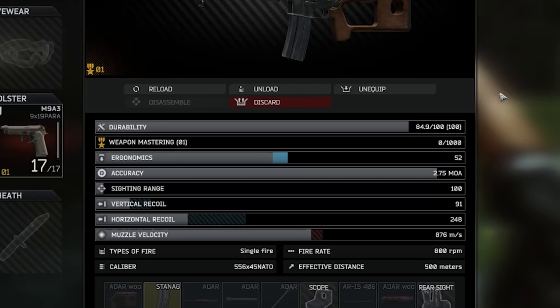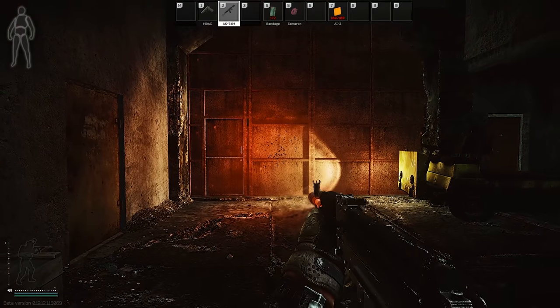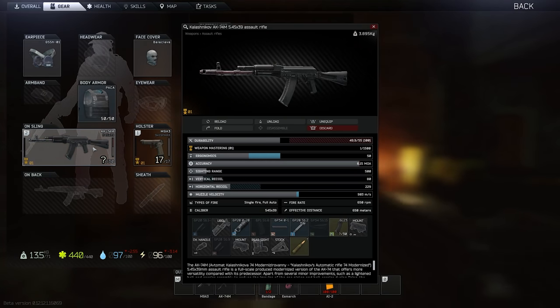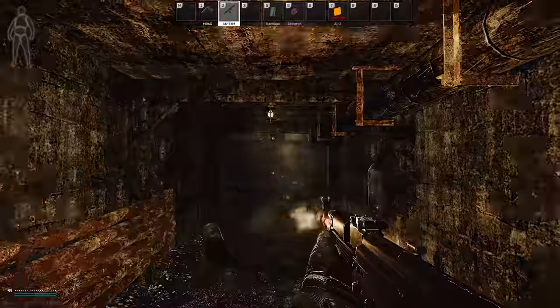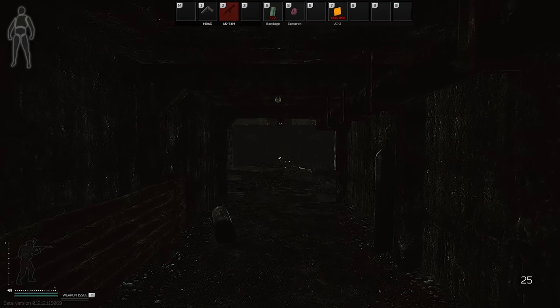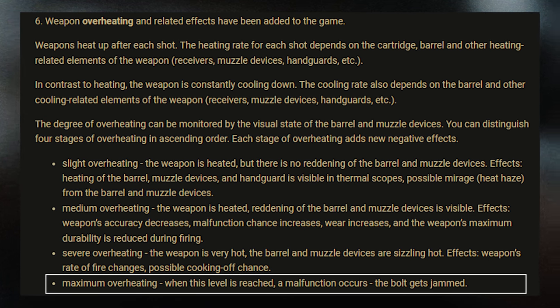Severe overheating is the next stage, which includes all the effects from medium heat plus rate-of-fire changes and the possible chance of cooking off. This is when a round can just go off inside the weapon because it's so hot that the primer ignites — and I had this happen a few times whilst testing. It looks like we're going to have to show some discipline after a big fight, and I'll definitely be waiting for the funny clips from this one. Finally, maximum overheating occurs when the weapon hits a certain heat threshold and a bolt jam malfunction occurs.